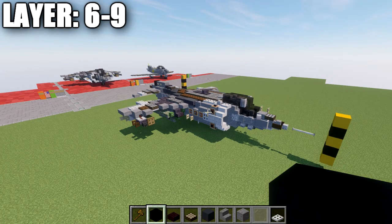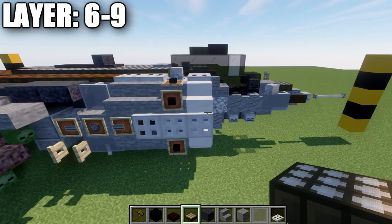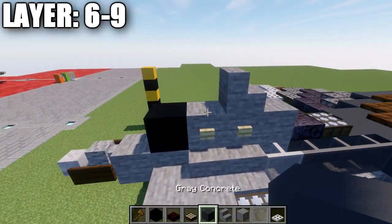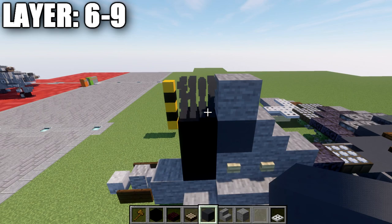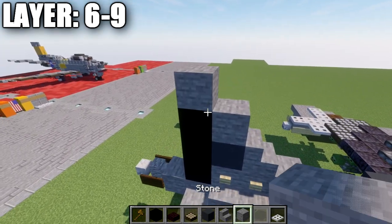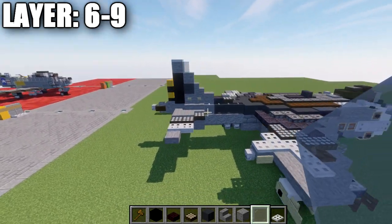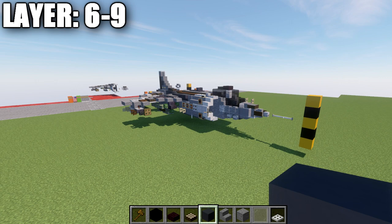Moving into the final layers six through nine: place an air brick slab on top of the second black stained glass block, followed by a daylight detector turned to night mode behind it to make the front cockpit. For the vertical stabilizer: place a stone stair on top of the stone block, then a gray concrete block behind it and a black concrete block. Place a stone block on top of the gray concrete, then another black concrete block going up at the rear. Place a stone block on the very top, then an iron trapdoor off that going forward. Add a light gray stained glass pane off the stone block toward the front for the vertical stabilizer. That completes the in-flight version of the AV-8B Harrier.